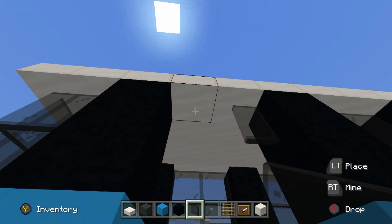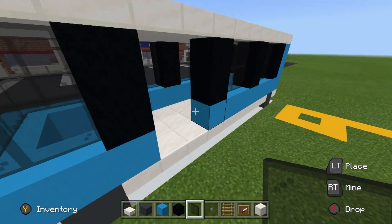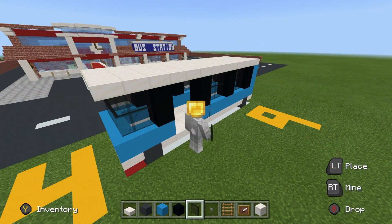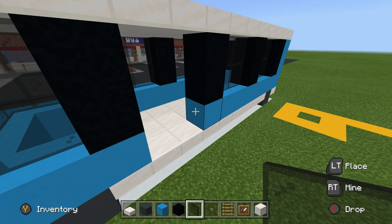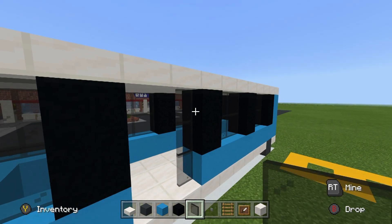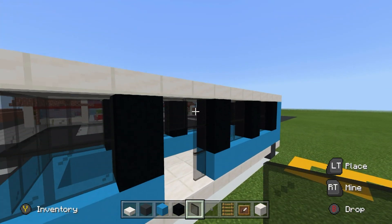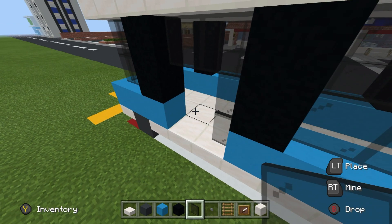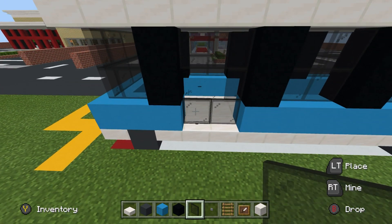The only spot where we don't want to place glass yet is the entrance. This bus will have one of those sliding glass doors — the kind that breaks open in the middle. To represent that, place glass on the right side and at the top of the entrance gap. If you want to be able to get on the bus, leave the gap open; if you're not bothered, you can close it. Leave it open so people can explore.